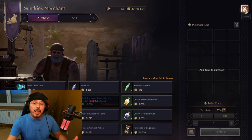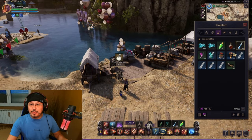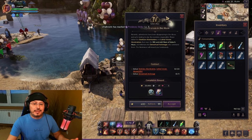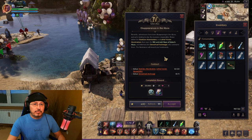Six scrolls per dungeon — so six quests per dungeon. After you buy them, double click on them and you will get a quest. These quests are basically pretty simple, but they are not that easy. Don't forget that.